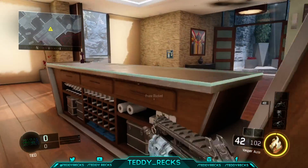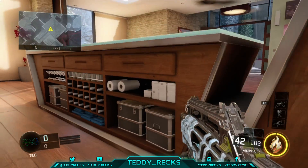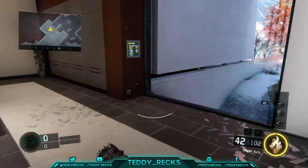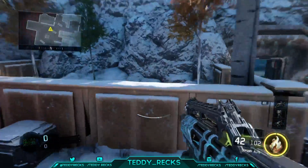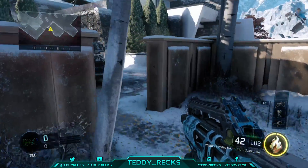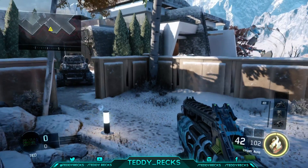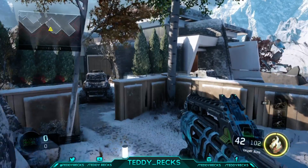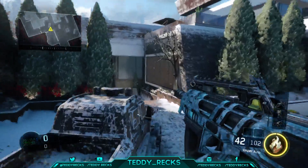Another good spot right here — you can actually see through these little holes on the right and you can see front of state. Another good spot is right here; you can actually see most of the map if you sit up here on this rock. If you keep bouncing you can see your driveway, your front of state. If they come out of bunker, B bomb, cross — you can see all of that. It's a pretty good spot.